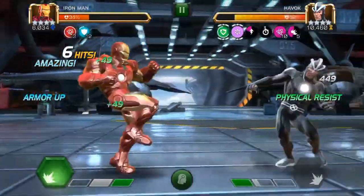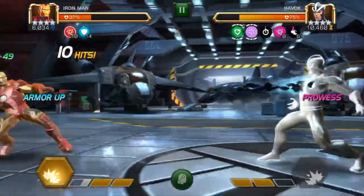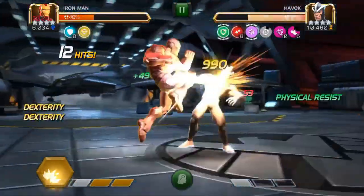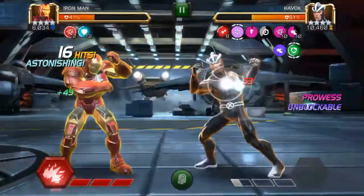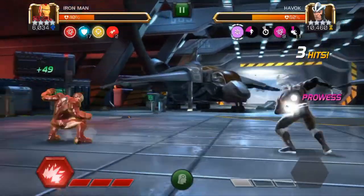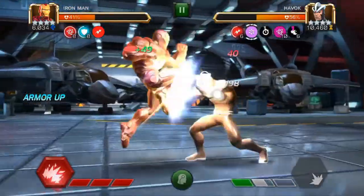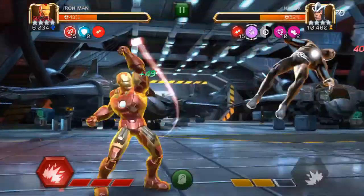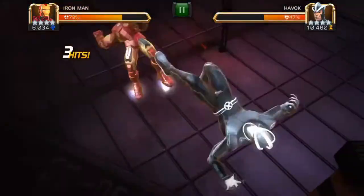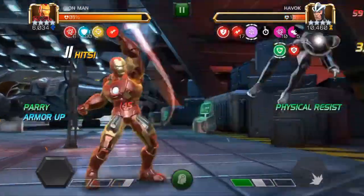If you throw your special one with Iron Man you can power drain the opponent, but I wouldn't recommend that on Havoc because you want to get him to a special two — it's easier to evade. There's that unblockable special one. I don't power drain him because I wanted to throw a special two. Let's throw the special three here — put some shocks on him. I keep saying heavy three — it's special three. Not enough to kill him but we gained a hundred armor buffs right there.